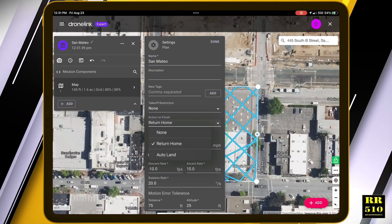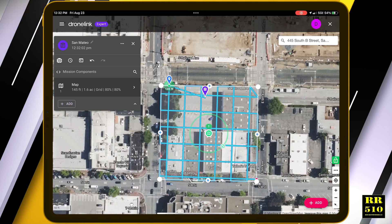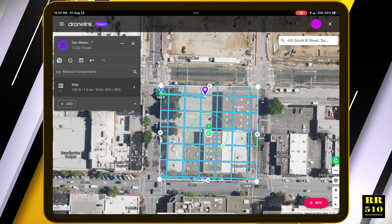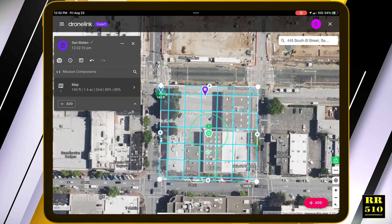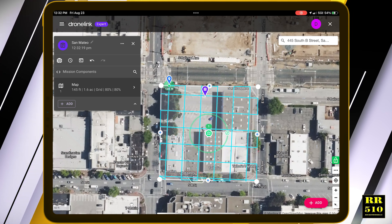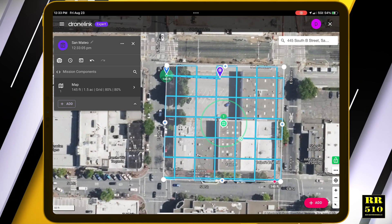For the action on finish I want none — I just want it to stop where it's at. Let me change my grid direction so it's running kind of parallel to the building. This was weird too because I could put this thing straight and when it goes to fly I know it's kind of crooked, so I'll adjust it. Something like that — let me go back right there. That's pretty much it for my map.